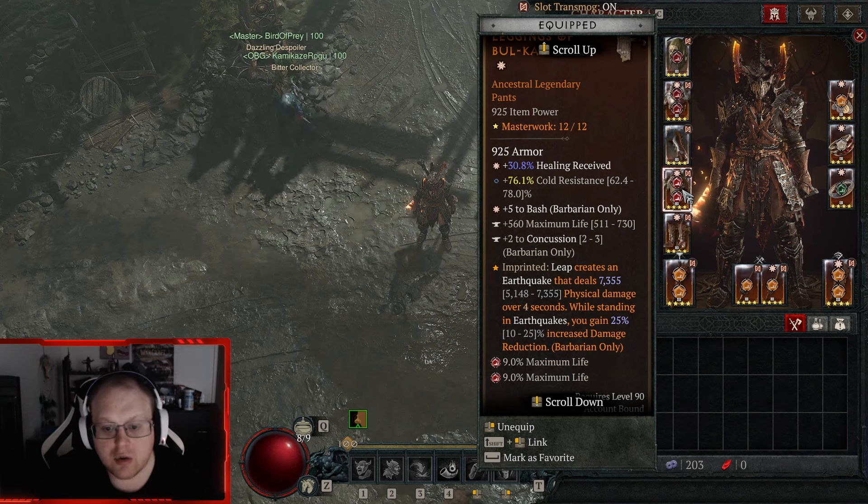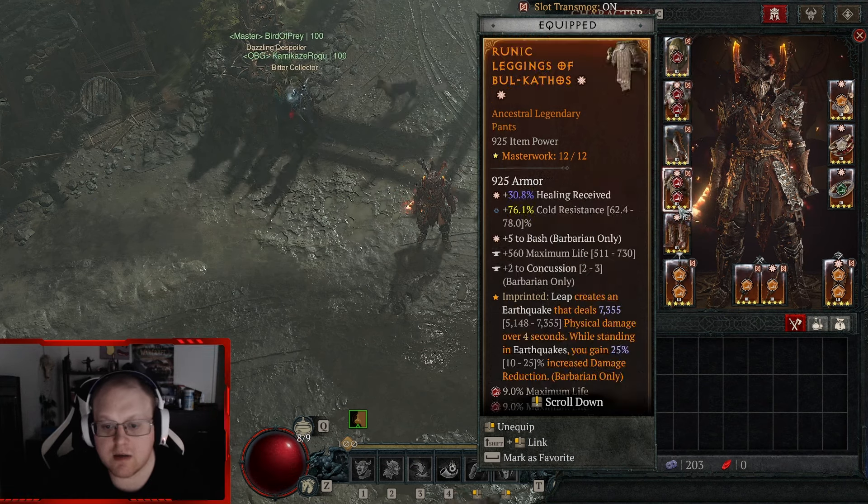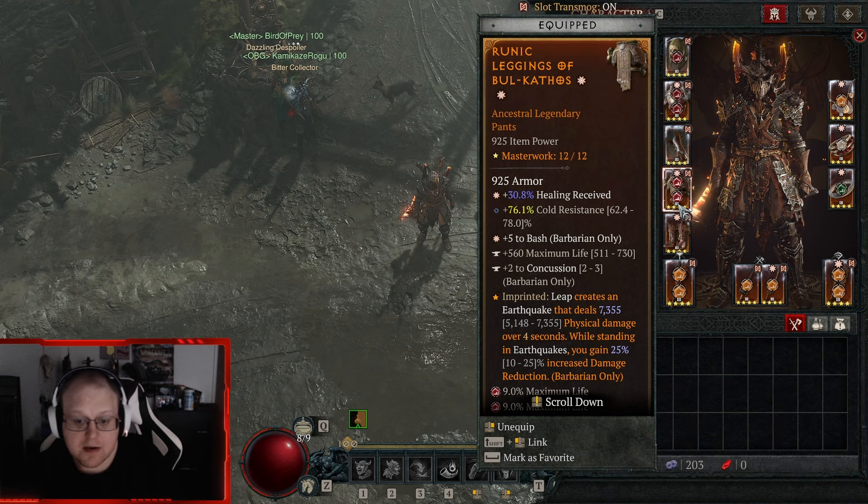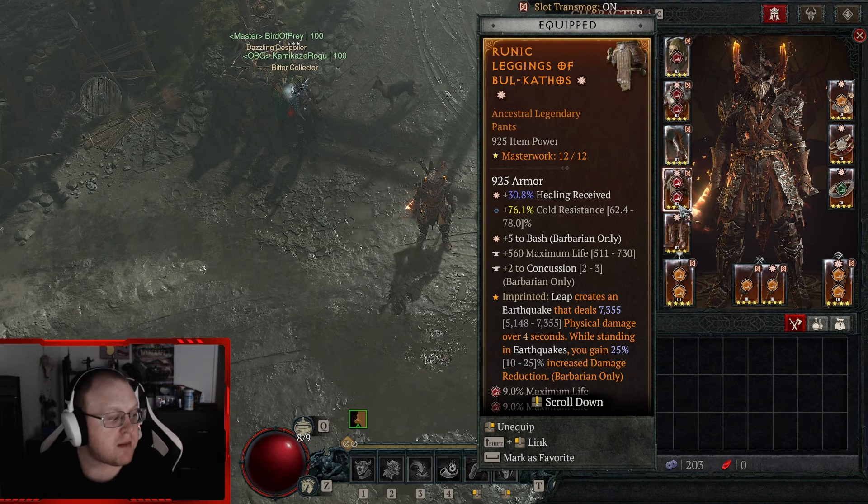Talking about aspects: basic skills give damage reduction — literally it's just 20% DR all the time. It's like wearing free armor. This aspect is self-explanatory; it just makes the AoE good.